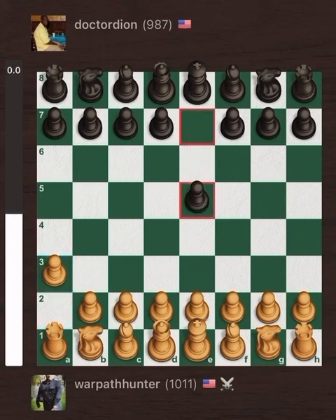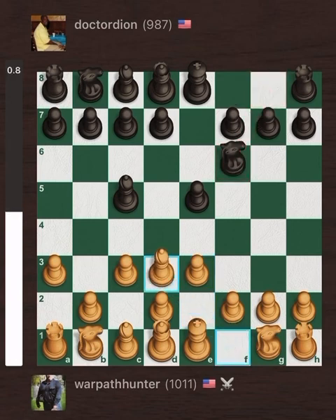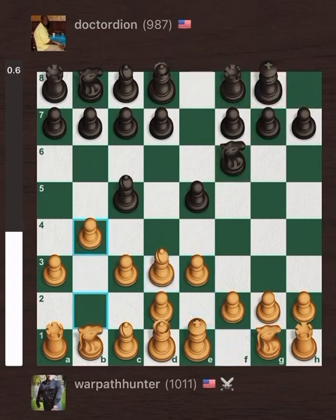Dion smartly follows up with pawn to E5, taking control of the center. Warpath then plays pawn to C3 — this is now known as the Saragossa opening. According to the stats, Warpath Hunter has played this opening 210 times with a 50% win rate, so he knows what he's doing here. Going into move 9, Dion is achieving good position — his King is castled and the eval bar has him ahead slightly.